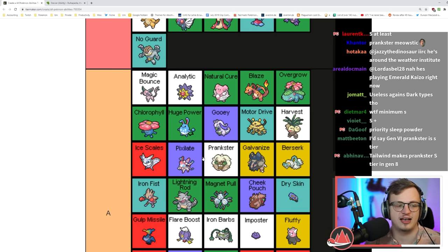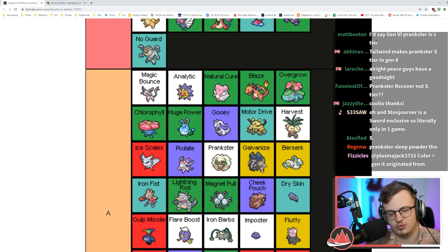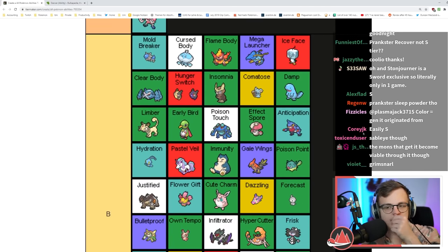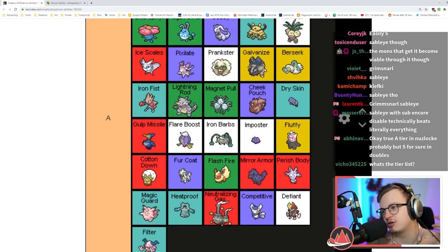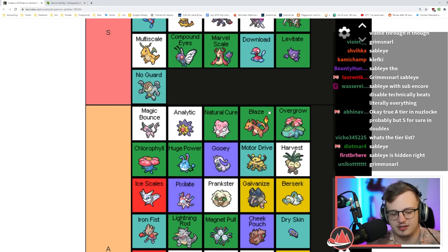Think of the Pokémon that get Prankster — Whimsicott, Liepard — those are already quite fast, outspeeding most things anyway. It's kind of the same reason I put Gale Wings lower — it just doesn't trigger as often as you think. It's good on Sableye or Grimmsnarl — I'll give you that. Just don't think it's higher than A tier.